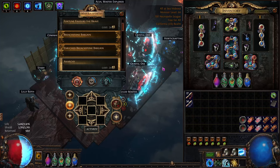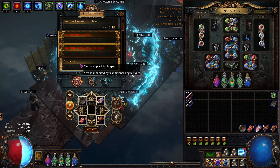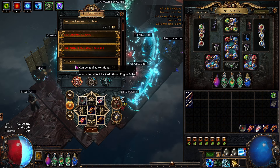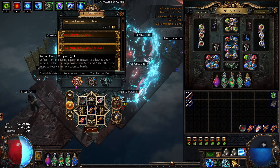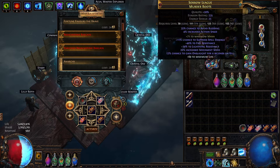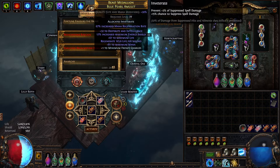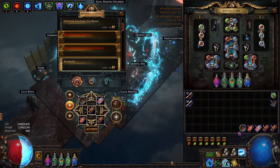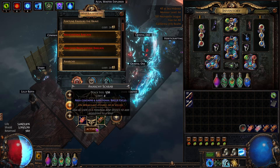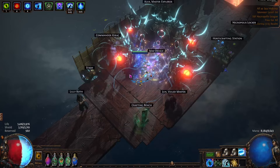Let me show you guys what it looks like to run this strat. For this first map, we're going to put the scarabs in, split the reliquary, put Anarchy on the map craft, use searing exarch altars, and use the tree. This one I'm going to show with a normal, non-magic find character — no quant or anything. After this map, I'll show one with a fully decked-out magic find character.